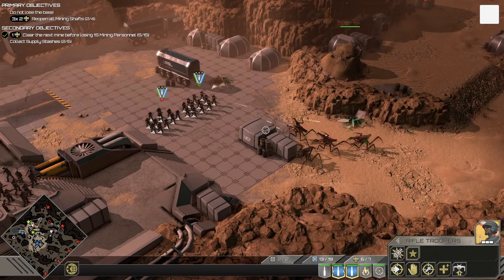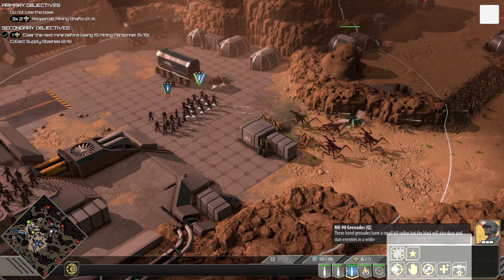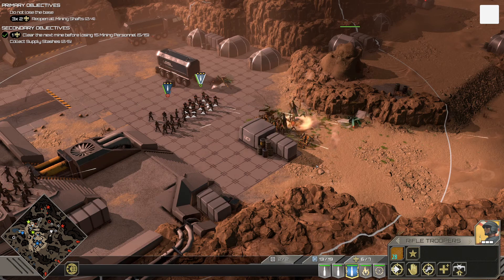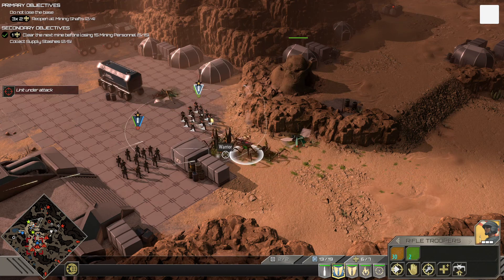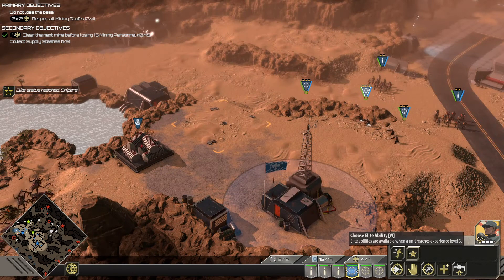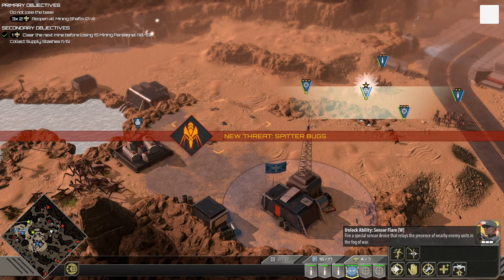All units have special abilities. You can find them after selecting a unit in the bottom right section of your interface. If you want to use an ability, just click on it, then select its target if it needs one. Units gain experience as they engage the bug menace. Each level earned will increase their effectiveness, and many are able to select a new special ability once they reach elite status.